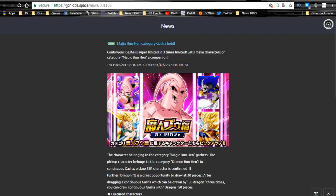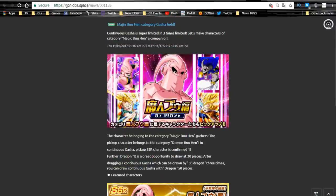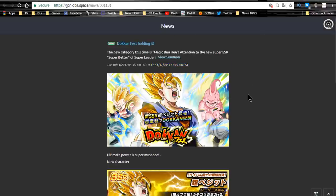The Majin Boo Summon banner is available until 11/17 with all the Majin Boo category cards. You can summon there if you're looking to run a Majin Boo category team. If you like Super Vegeto, you really want to make sure you get all the Super Saiyans — running Boos on that team is kind of a pain unless you have Intelligence Kid Boo and Buhon. Primarily you want Super Saiyans on the team honestly.